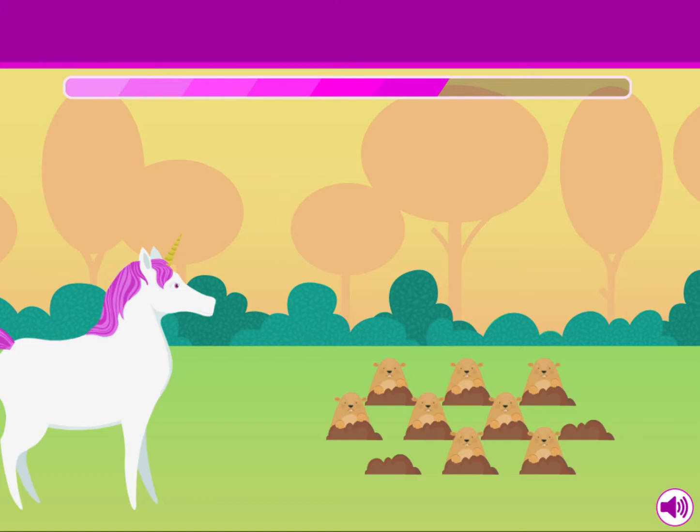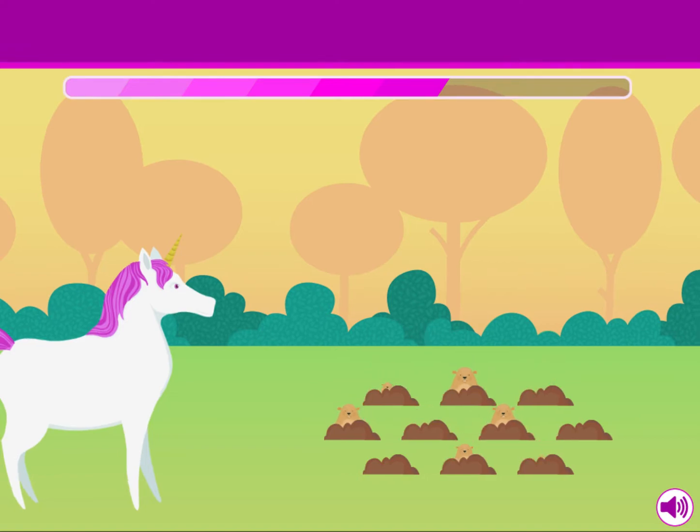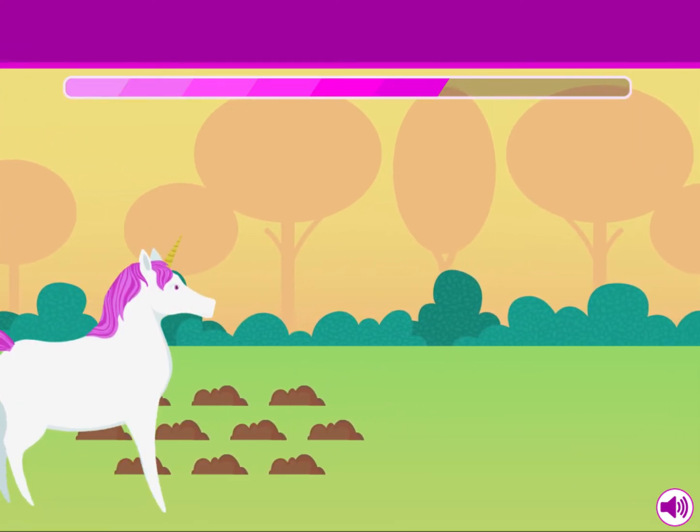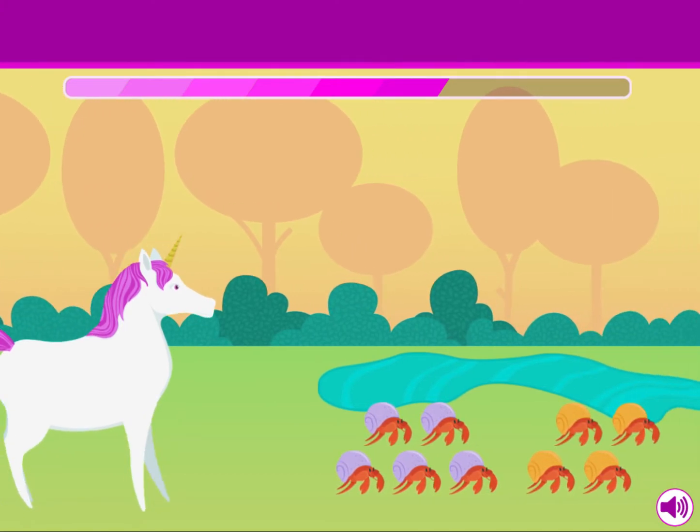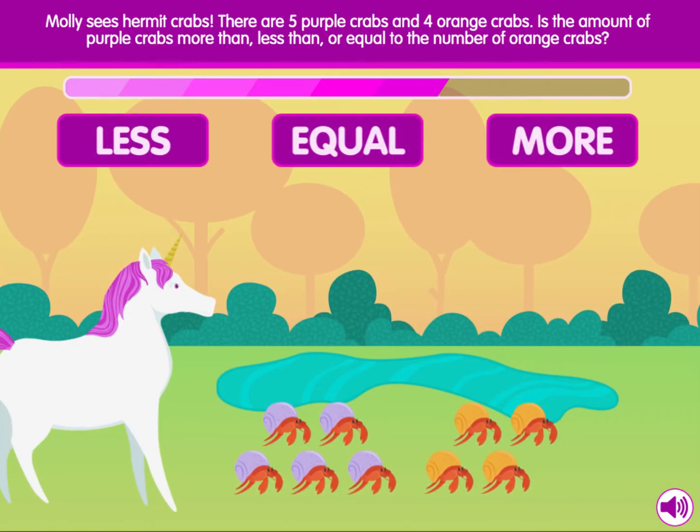Are you going to the party today? I may go for a little bit. Molly sees hermit crabs. There are five purple crabs and four orange crabs. Is the amount of purple crabs more than, less than, or equal to the number of orange crabs?